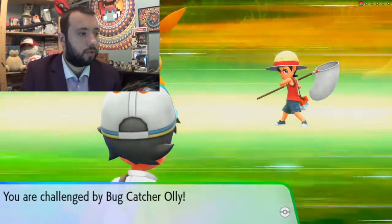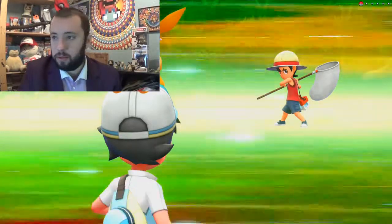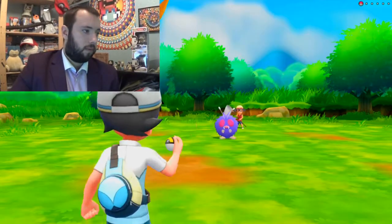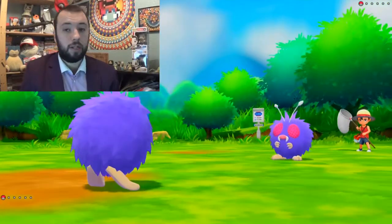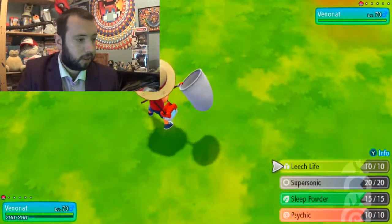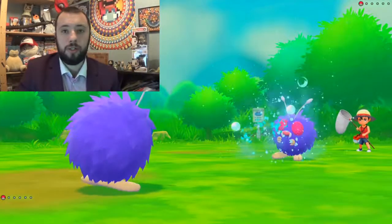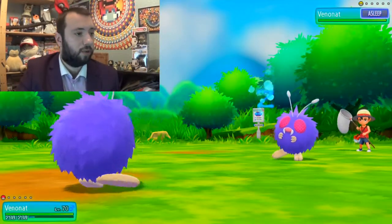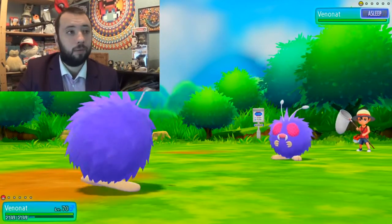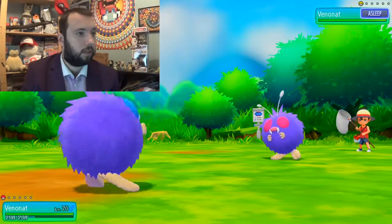Do I Sleep Powder straight away, or do I wait? I think I might Sleep Powder straight away. Let's give it a go. Get my shiny Venonat out — the only difference of course is that it's got blue eyes instead of red. Fight. Sleep Powder. It's worked — 75% accurate, sometimes it doesn't work. I know that Venonat is a Pokémon that can learn Disable, so I didn't want to use Psychic straight away, have it use Disable and then not have Psychic.